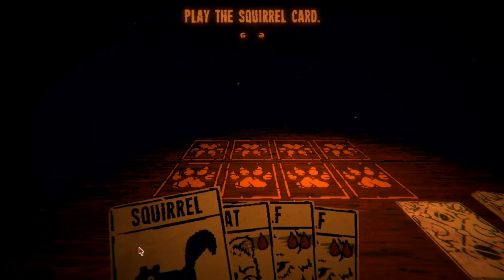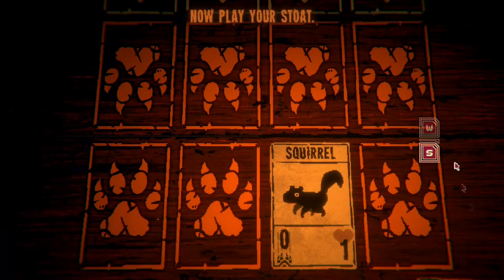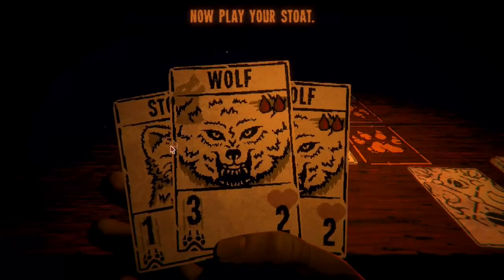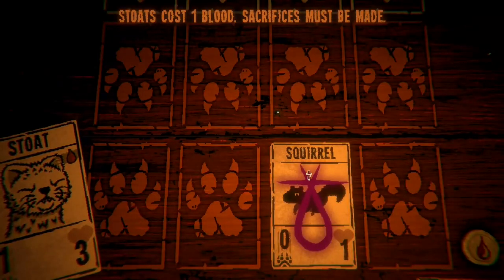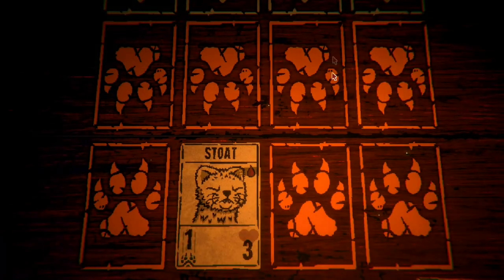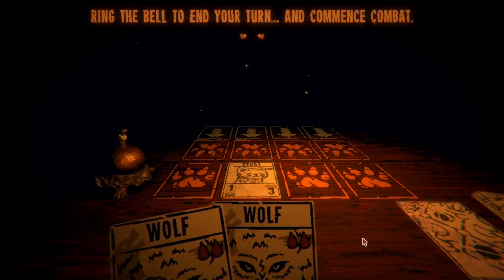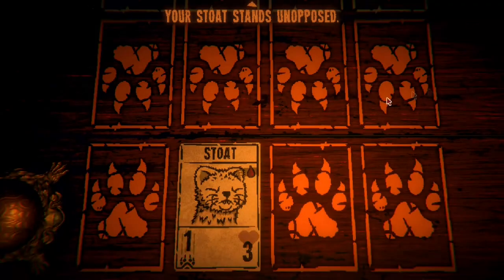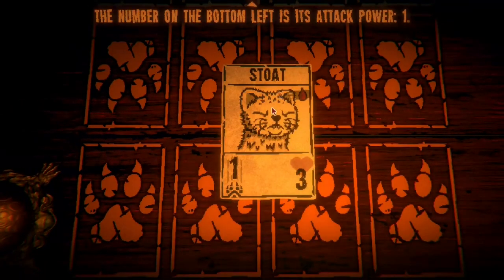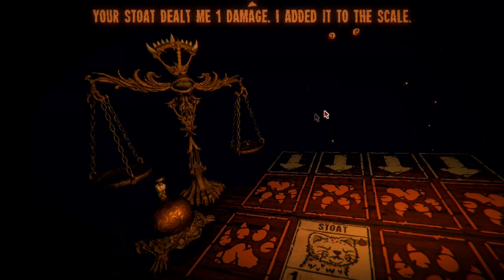Play the squirrel card — I'll play it here. Now play your stoat. Hello stoat. Sacrifice the squirrel to get a stoat. Wolves require two sacrifices; you don't have enough. Ring the bell to end your turn and commence combat. Your stoat stands unopposed — attack power one.